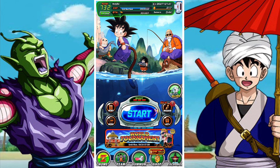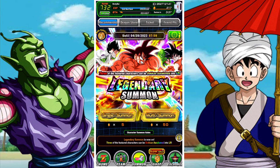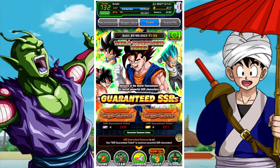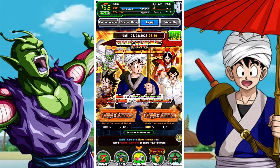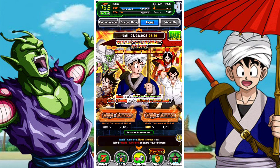Good day and welcome back to another DBZ Dokkan Battle video. In this video we're going to be taking a look at the summoning banners for the World Tournament. These are the ticket banners for the World Tournament. As you guys know, throughout the history of the World Tournament there's traditionally been three banners: the two guaranteed SSR banners, one of which features World Tournament rewards units and the other featuring a selection of general banner units. And then you also have the World Tournament only units that come out during the course of a World Tournament.